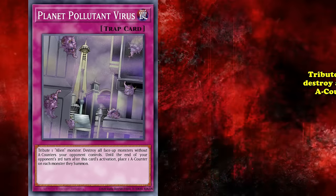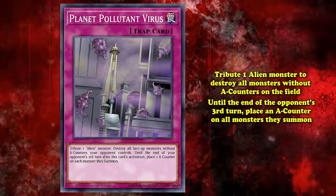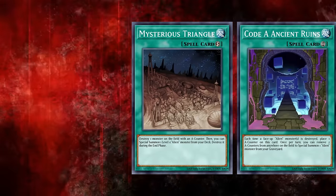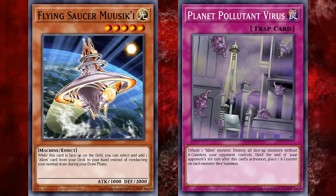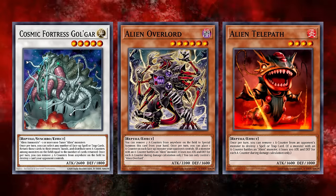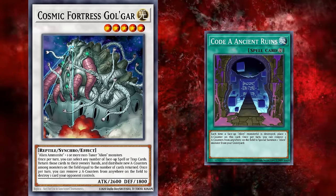Planet Pollutant Virus was a trap card that lets you tribute an alien monster to destroy all monsters without A-counters on the field, and until the end of your opponent's third turn, place an A-counter on all monsters they summon. Though these effects were finally solid, the main problem was that the cards weren't searchable — you had to hope to draw into them. The deck operated at a snail's pace, which wouldn't cut it in the synchro era. No searchers, no way to get your cards consistently, mediocre monsters whose effects don't impact the field, and a synchro monster that can only be made with aliens and is dependent on A-counters. Aliens stayed the course of being a jank deck you could build for 50 cents.